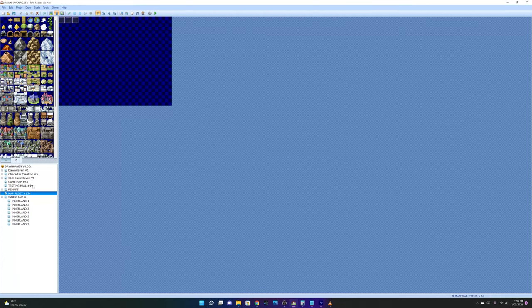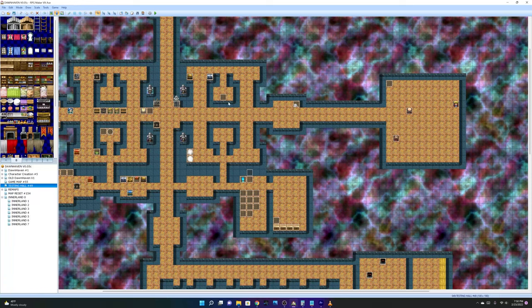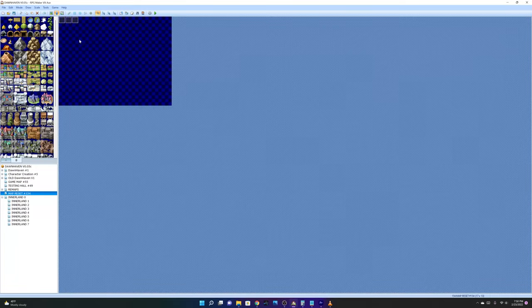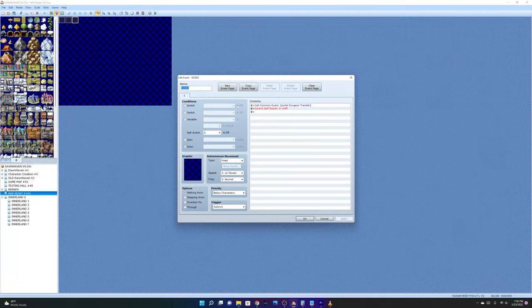Every time you use the exit portal it transfers you to Map Reset and turns Self Switch A on. Then on Map Reset, all it does is call the common event and turn Self Switch A back off, so you can repeat the cycle over and over again.